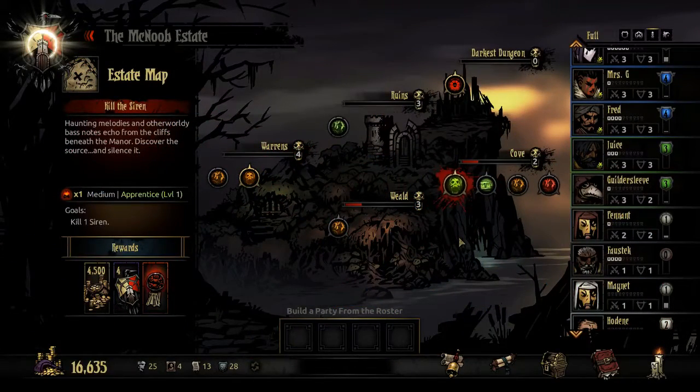All right guys, Mr. G back with you here for some Darkest Dungeon. It's Thailand, it's nighttime, it's like a hundred degrees and a hundred percent humidity. It's super hot. Mrs. G is out on a class trip, baby G and little G are sleeping, and I can't go to bed.